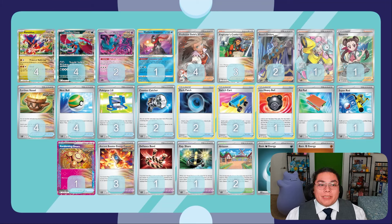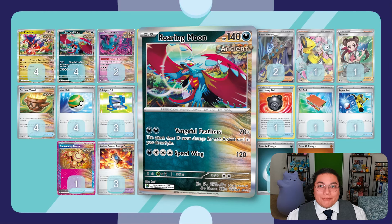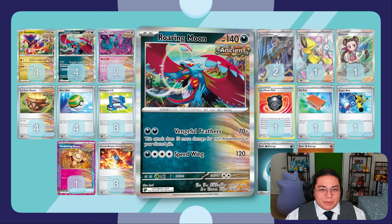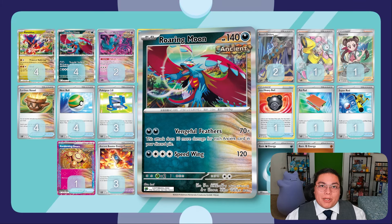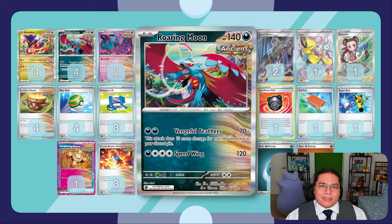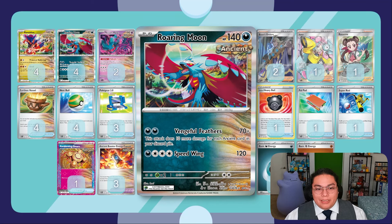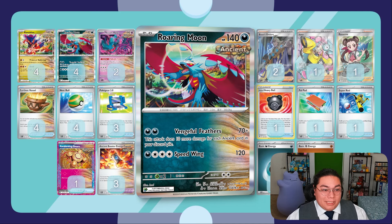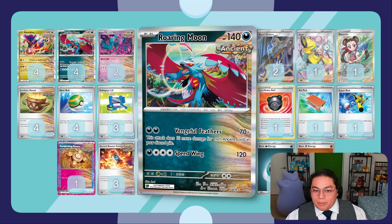We have four Choridon as an attacker, then our other attacker is the basic non-EX Roaring Moon - not the Roaring Moon EX, so we're not doing Frenzy Gouging but instead using Vengeful Feathers, which does 10 more for each Ancient Pokemon in your discard pile. This is going to be your end attacker towards the mid and late game. Let's assume all your Choridon are in the discard - you're doing an extra 60, so 130. And if it's your last Roaring Moon available, that's 160 for two Darkness Energy, which is not bad. It's a basic Pokemon so you're trying to do a lot of singular hits.